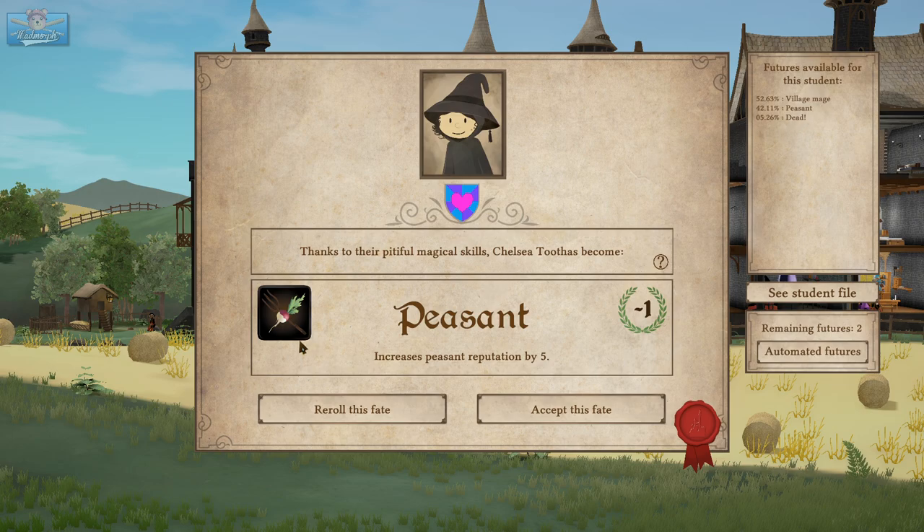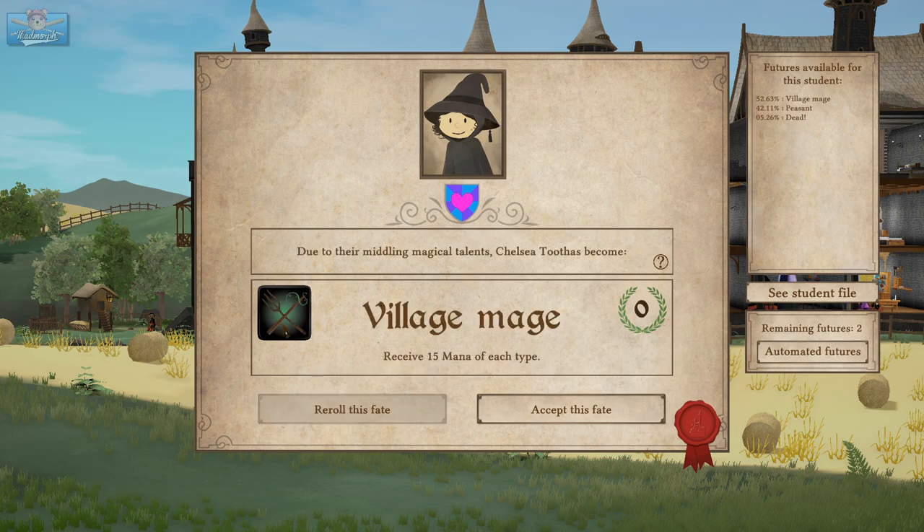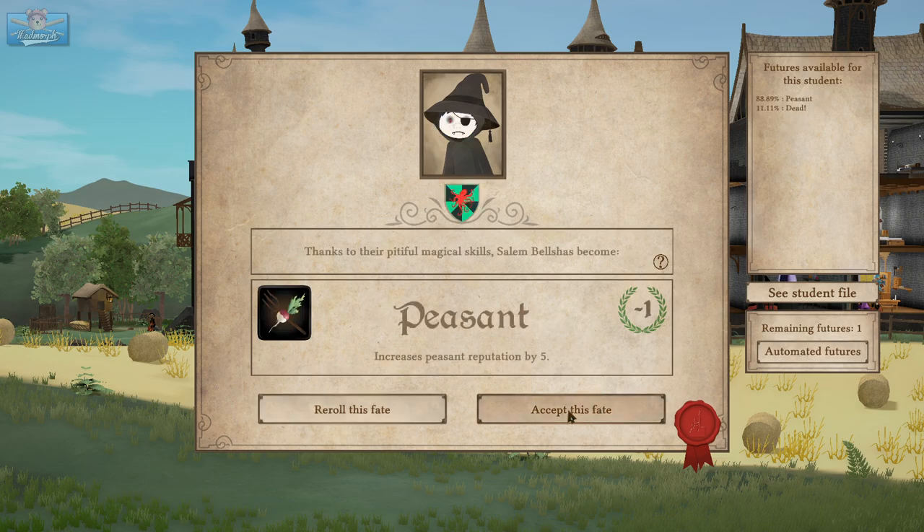I shall put it in your hands. I only have one re-roll remaining — you'd rather be dead than a peasant. Let's see what happens. You're the village mage — we receive 15 mana of each type. Due to middling magical talents you have become the village mage. There you go.